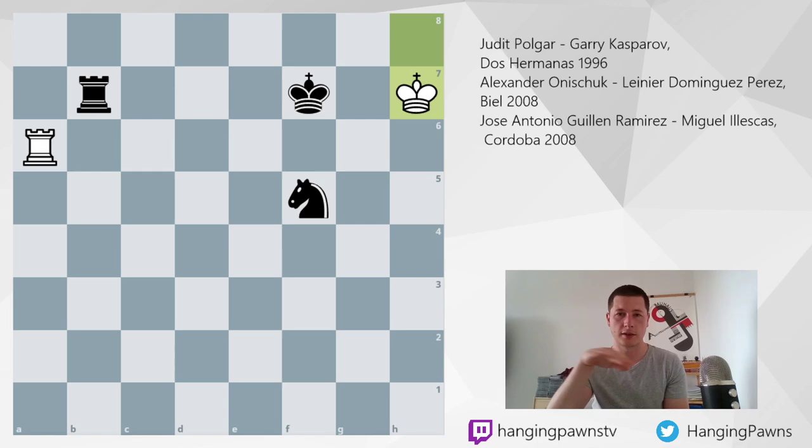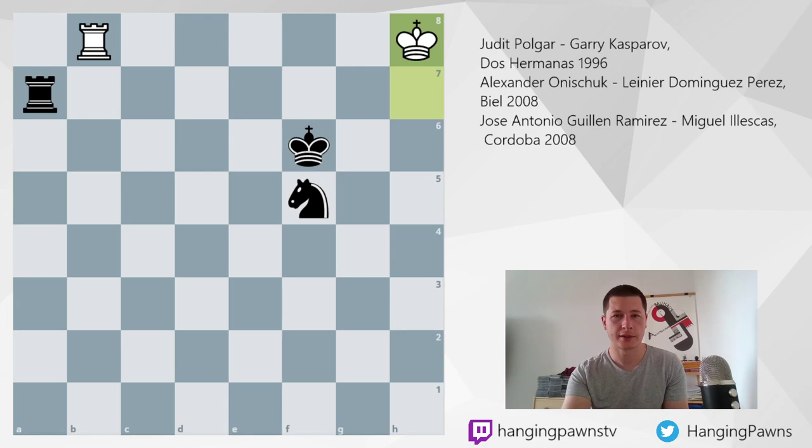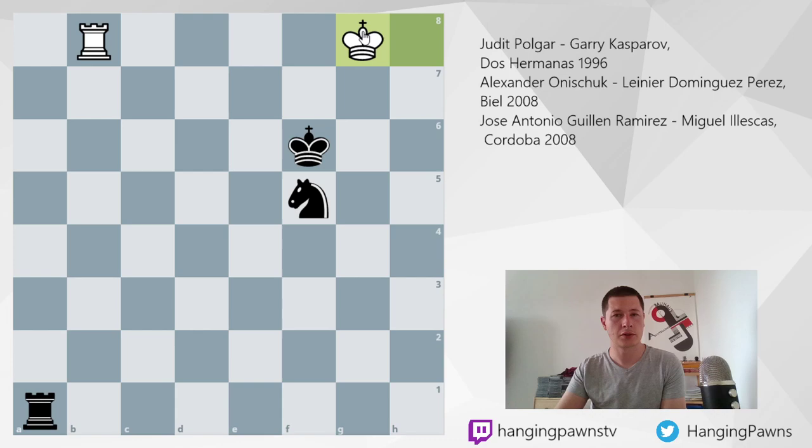Rb7, Ra5 — perhaps not the smartest idea, but okay. Ra6 check, Kf7, Kh7 — he used this opportunity to get away from the corner, which is okay, slightly risky. I would rather keep the king away from the sixth rank, but this is also okay. Rc7, Rb6, white again waits. Ra7, Rb8 — risky again, but it works. Kf6 check, king to h8. Ra1 played by black. Here I would like to stop and think about a move that loses the game.